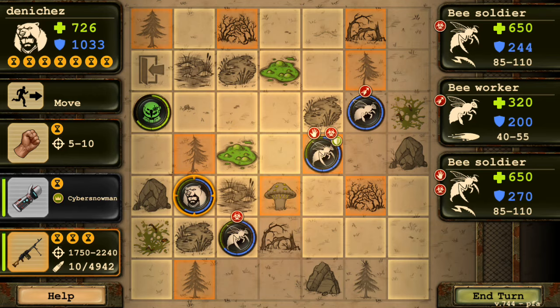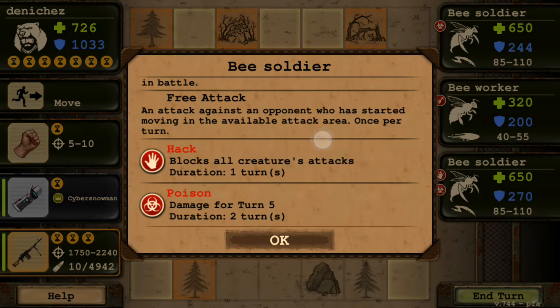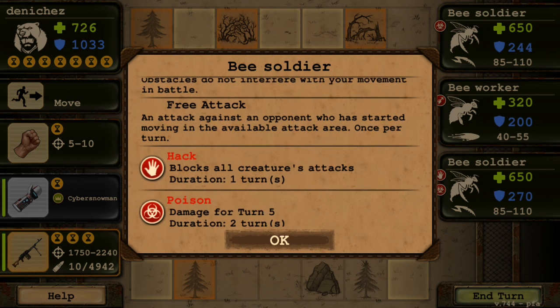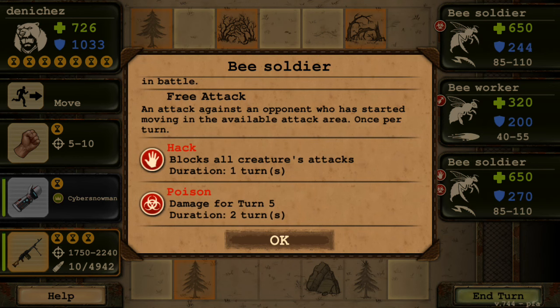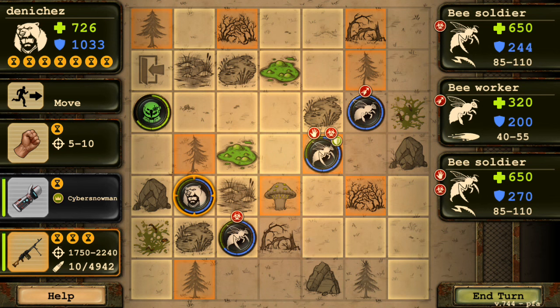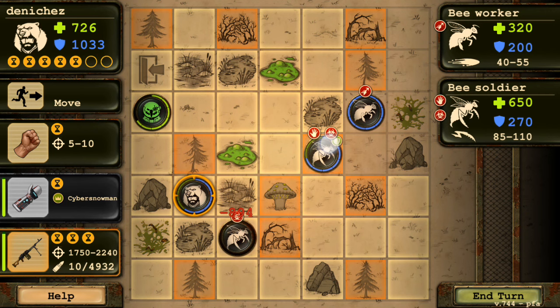So that is the Cyber Mitten. You probably ask what the function of this is - in what situation would you need it? Honestly I'm still not sure. Maybe I'll use the third hack on queen bee or mother bee, but I'm not sure it will work given the recent patch where queen bee and mother bee don't get affected by ice cream which also blocks all creatures' attacks.